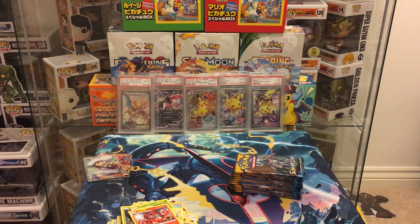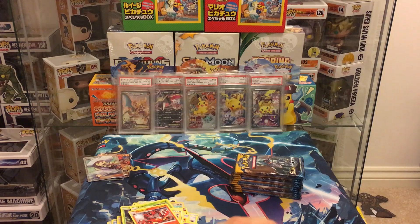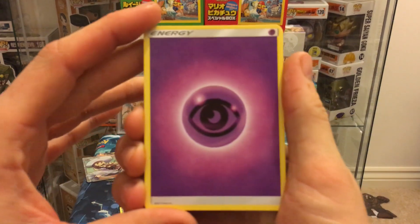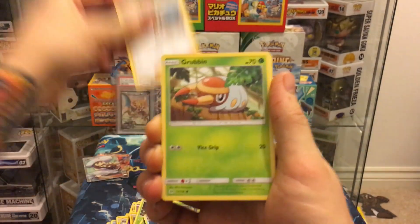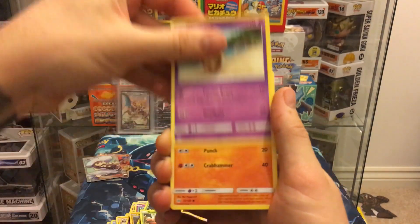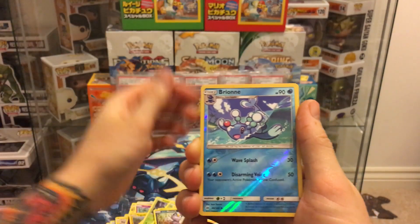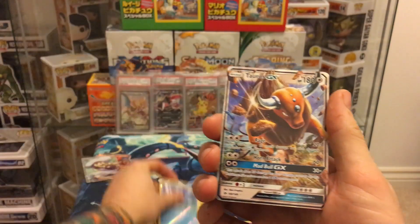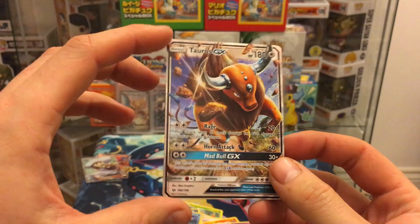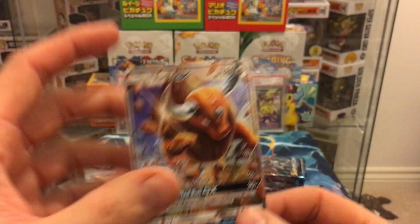Lily, why do you curse me? Every bloody video I put out it's going to be the return of Lily! Pack six: psychic energy, Golbat, Energy Switch, Professor Kukui, Grubbin, Drowzee, Crabrawler, Sandile, Meowth, Brionne, and the final card is Tauros GX — which I think we have, not too sure, but either way it is a sweet card.